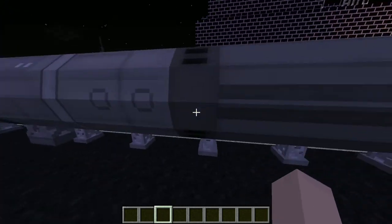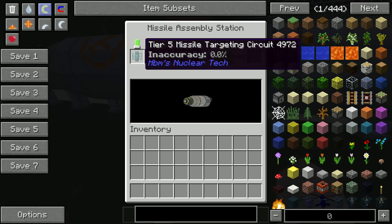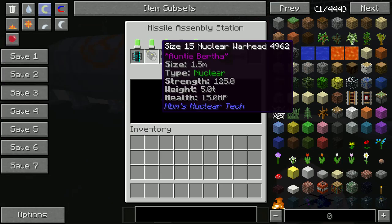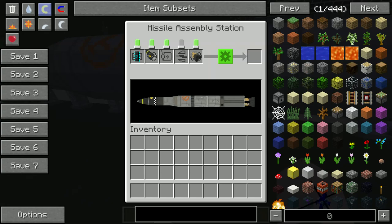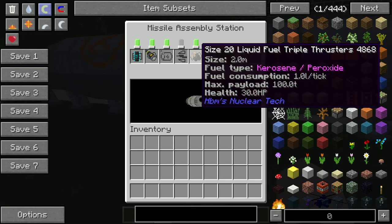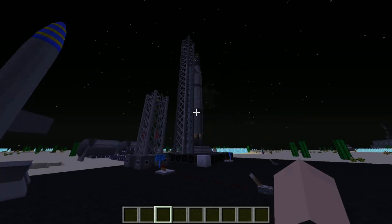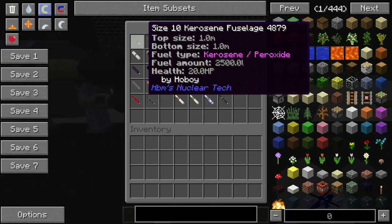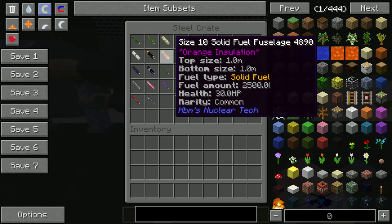In order to craft one of these long boys we need a lot of parts. We need a targeting circuit, a warhead of some sort - doesn't have to be this one - a fuselage, and you may or may not need fins depending on what kind of rocket it is, and you need some sort of thrusters for your rocket chip.